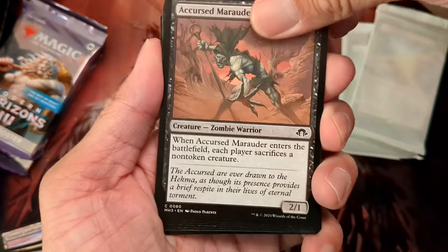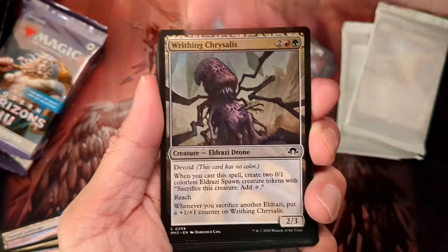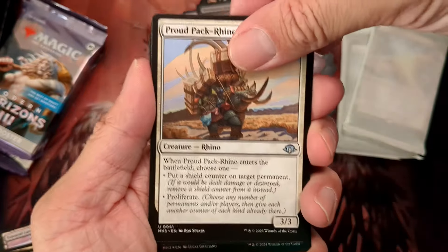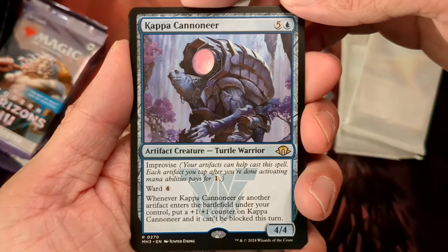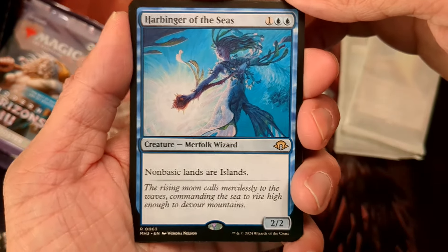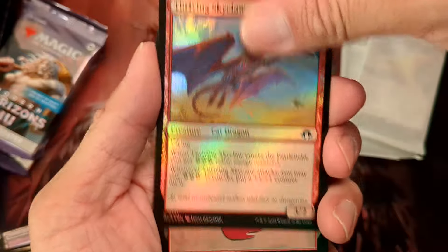We have the commons — we'll skip these. Uncommons: a Marionette Apprentice — maybe it'll go in my VHON deck. Our first rare is a Kappa Cannoneer from Kamigawa, now legal in Modern. Double rare pack: Harbringer of the Seas — screw blue. And our foil is a Thriving Scrycrawl, plus a basic foil land and our art card.